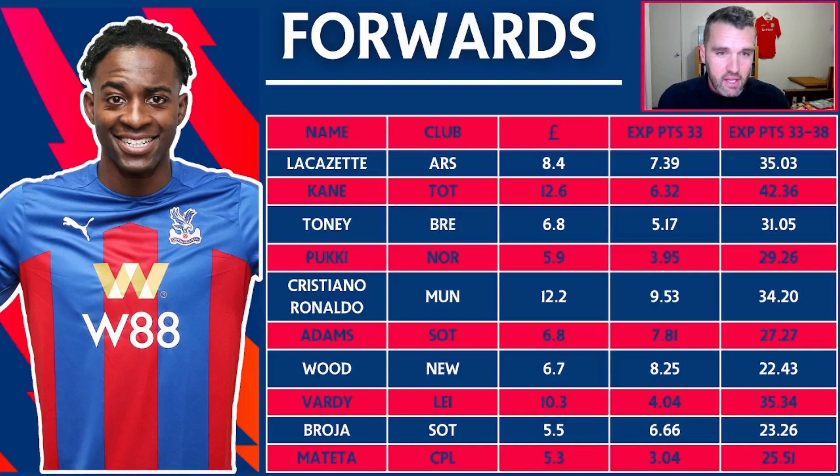Looking up front, it's really difficult to pick forwards this season. Harry Kane is obviously the standout. Lacazette has an expected points of seven this gameweek — I don't know if I'd be selling him right now, but he's someone I'd look to use as a cash cow to reinvest into midfield or defense. Ivan Toney at just £6.8m is very close to the likes of Ronaldo and Lacazette in expected points, but it feels like a waste of a transfer with no double gameweeks remaining and so few transfers left.